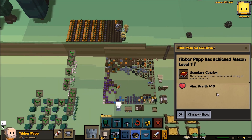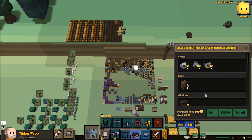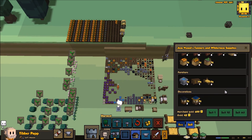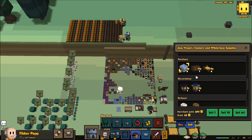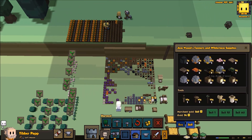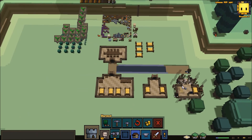Tipper Pap has achieved level 1 as the Mason! The Mason can now make a solid array of basic furniture. Awesome. Another rugged survivalist came along — we've got all this armour. But I'm going to keep those for when I eventually get a second footman. I'm going to sell these birdbaths though, because I don't really want them. I'll sell this fine item, and I think that's about it.